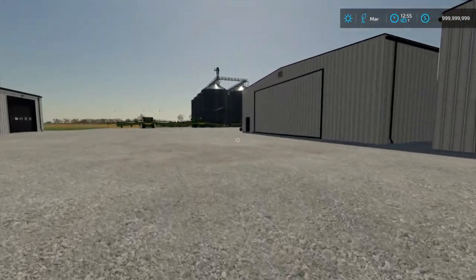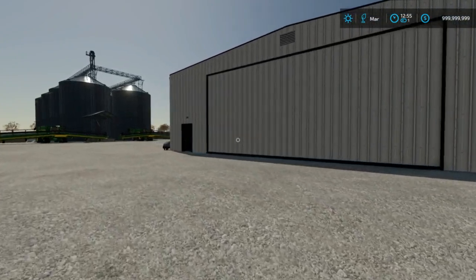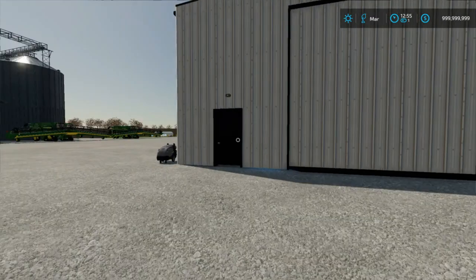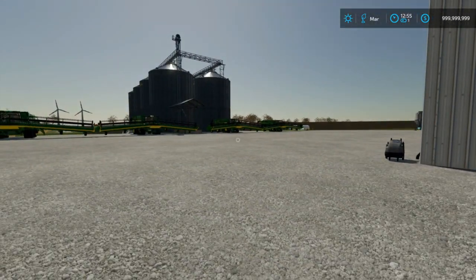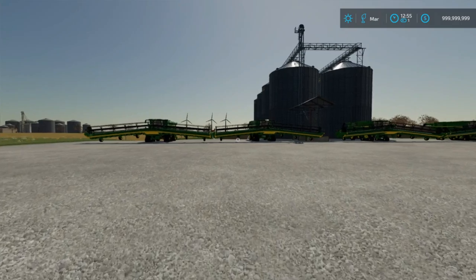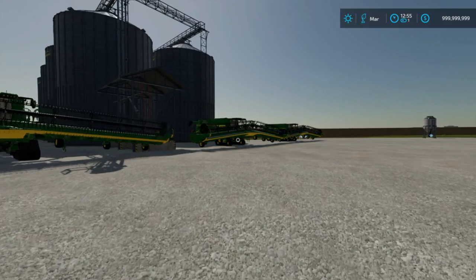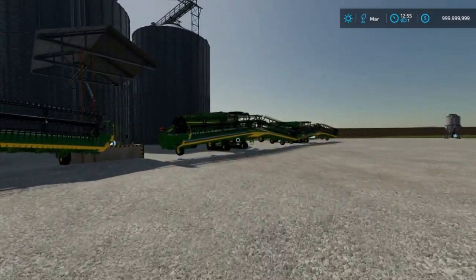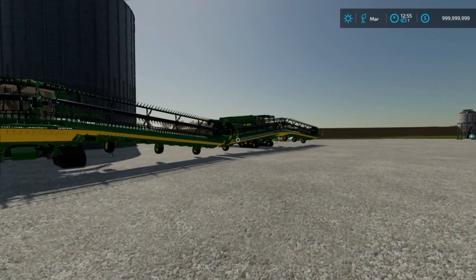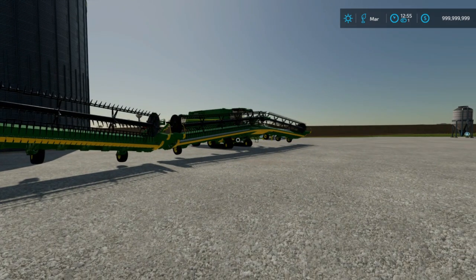And then this barn over here — I put all of the harvest equipment in: the combines, the grain heads, the corn heads, grain carts, semis, they all go in there. I actually just recently purchased some new machines for this upcoming harvest. I'm mainly going to be planting beans this season, as the last season that I just wrapped up, everything was corn. So we're going to be putting some beans in the ground.